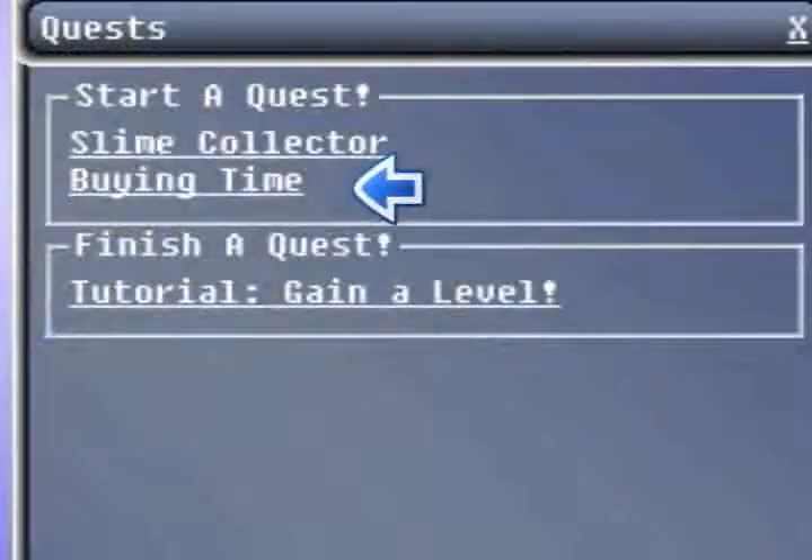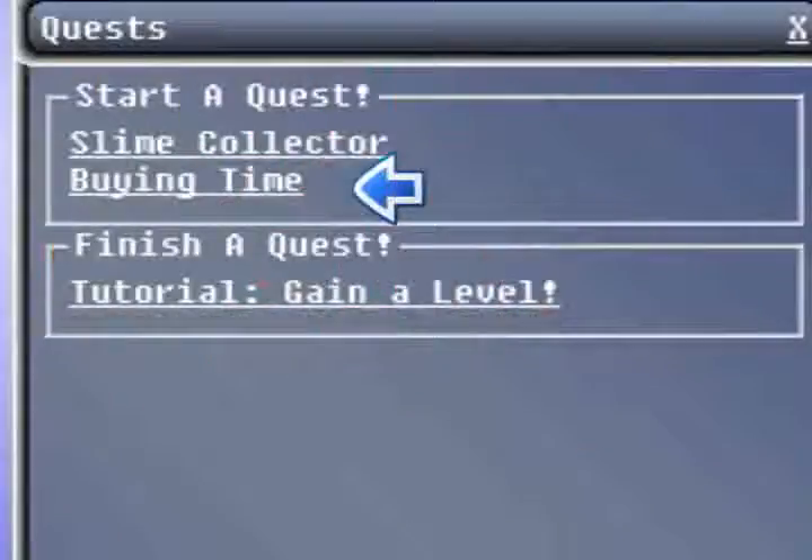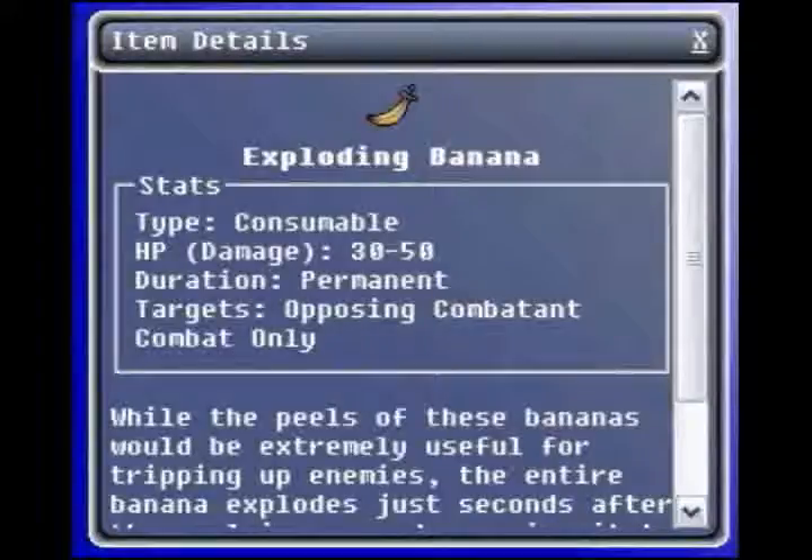Buying Time wants you to go get a Tiny Time Shard, which requires killing a fairy. You might want to get some better equipment for that one, or use exploding bananas against them. Good luck!